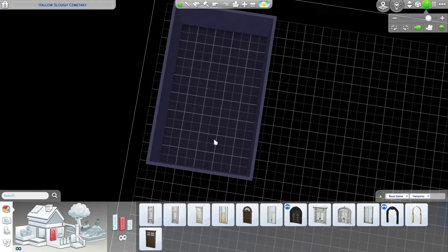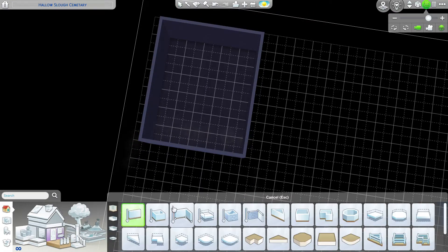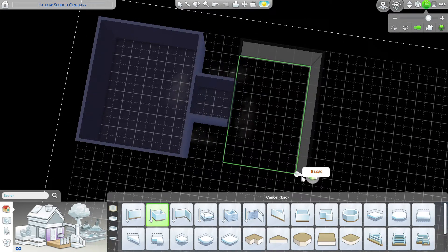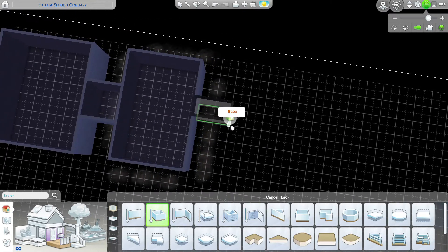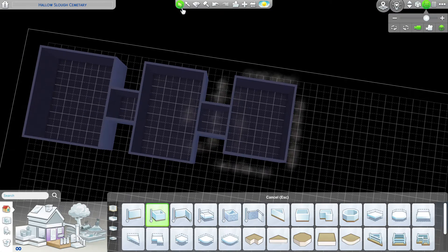Now let's go ahead and start working on our basement. Since I'm kind of modeling it after some underground crypts, I basically want multiple chambers — about four of them I think will do. And we have a little passageway into each. We'll make them nice and creepy.